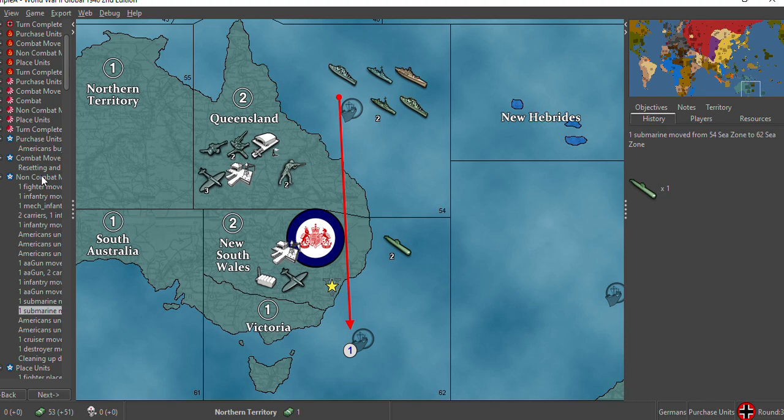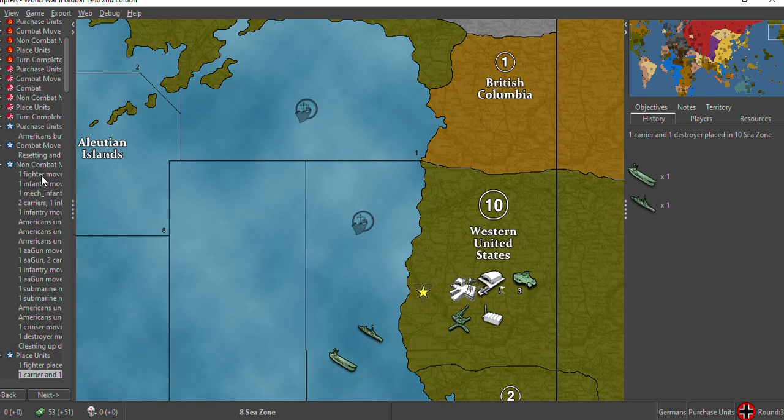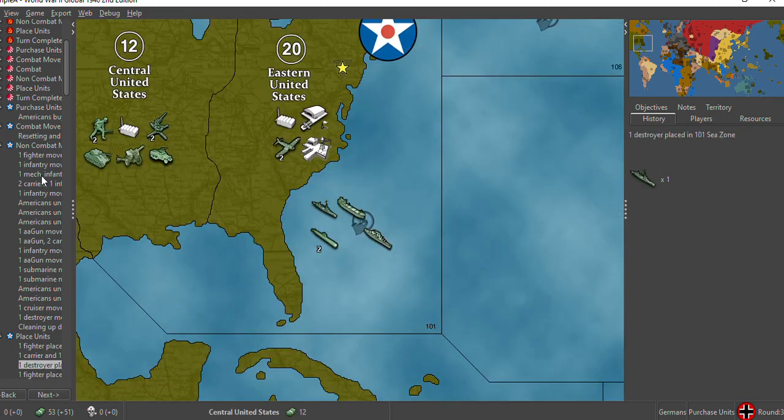The subs are going to get out of town because we've got a lot of snipers aiming at them. The cruiser moves over to next to New Zealand, and then we place units — one more fighter for the east coast, and a destroyer too. It's a nice small navy with anti-sub capability, and of course it can fly to Gibraltar for the scramble.